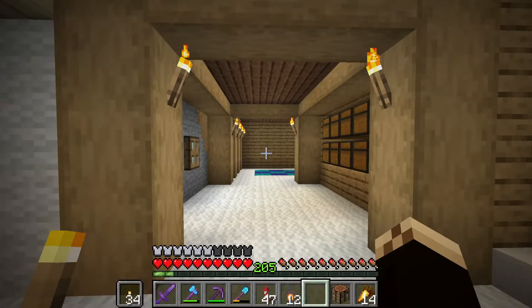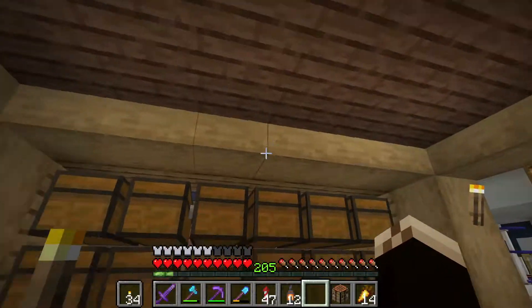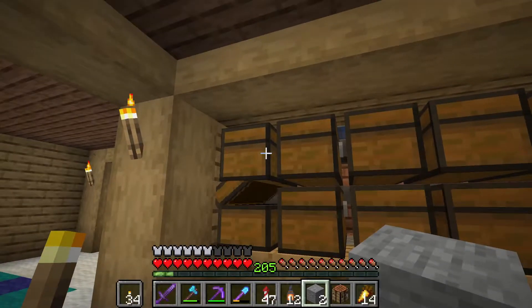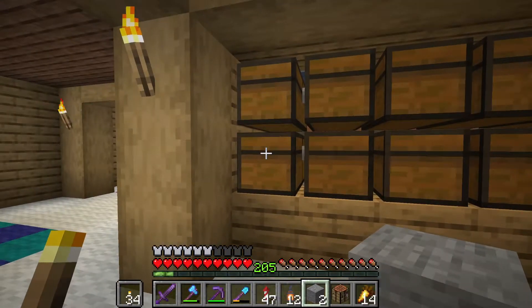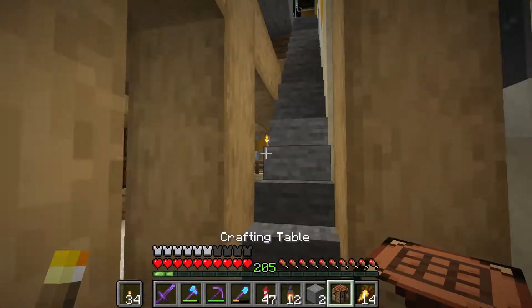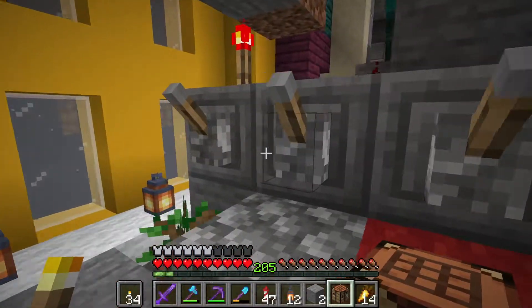Now let me show you the inside. The first thing we have here is the output of the massive farm above — it collects all the stone, the cobblestone, the wood and the concrete. I've already sorted out the wood and concrete so it's no longer here. If we take this stair we can go to the actual farm, which has four different levels.